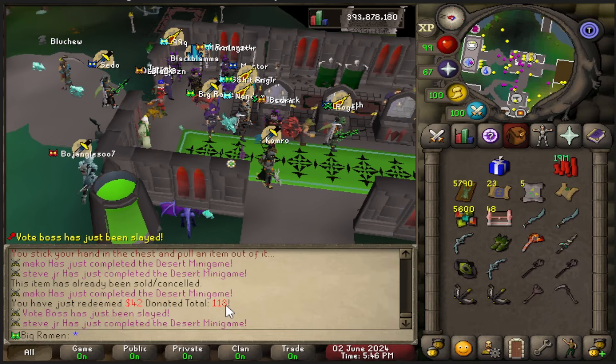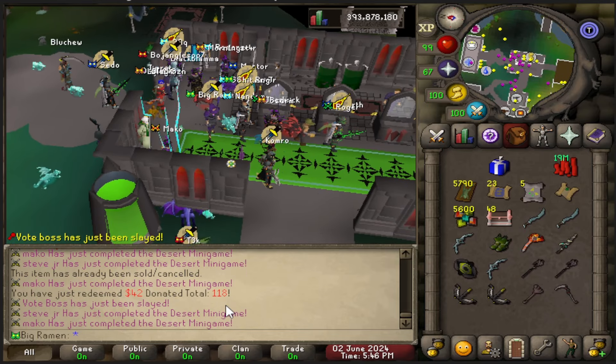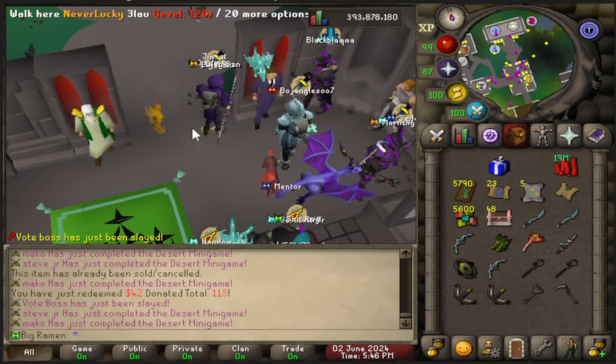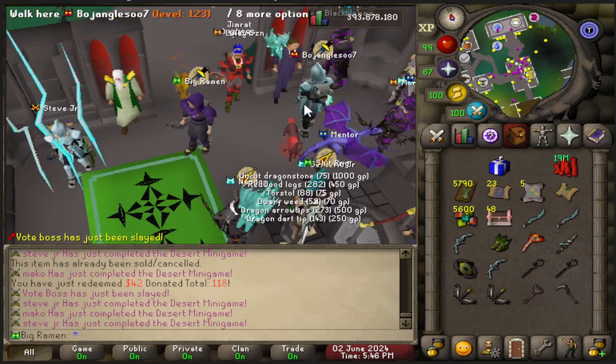You have just redeemed $42. So that means I'm only $32 off of 150. That's not bad — and that's the next rank I can get, going from this green little icon into a purple icon.